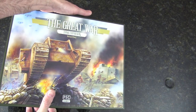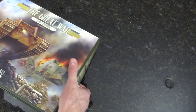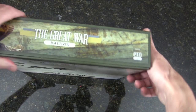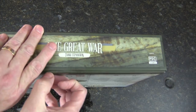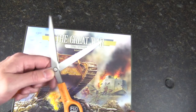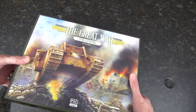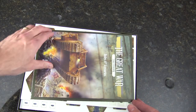One great thing about the Command & Colors system is the expandability, and that's one thing I look for in Richard Borg's systems — what kind of expansions are you going to be able to get, what happens with this game. I cannot get the lid off — it's got a sticker right there. Nothing a pair of scissors can't fix. My OCDness is going to have to clean off that tape, but that's going to make this box a lot easier to open.